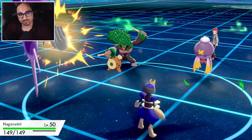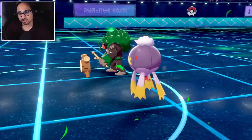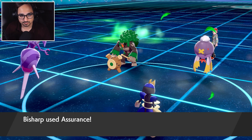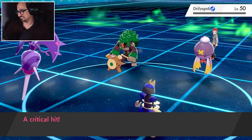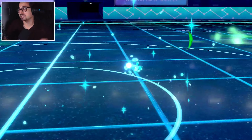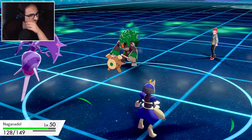They're gonna go ahead and fake out the Naganadel — doesn't want to get sludge waved — interesting. Going to set up the tailwind. This also means that unfortunately this assurance isn't gonna be double damage; it should still hurt. What a way to start off the game folks. I don't know if that's good though — it could be fine.